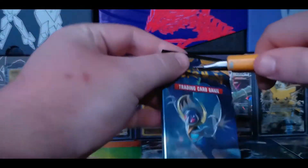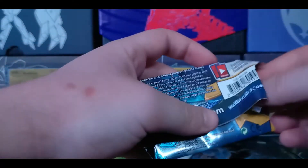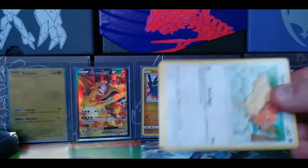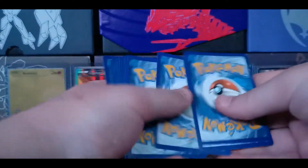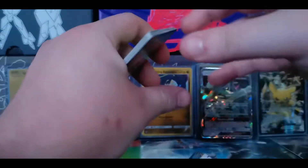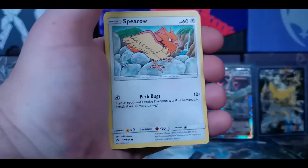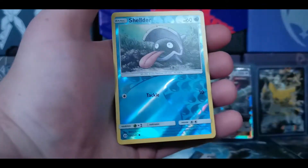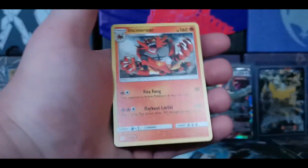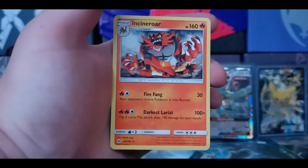Next up is Sun and Moon Base Set. Code card. 1, 2, 3, 4 to the front. Grass Energy. Crushing Hammer. Poliwhirl. Dragonair. Spearrow. Piggyback. Sand Isle. Alolan Rattata. Snubbull. Reverse Shellder. And an Incineroar - not holo, just regular.